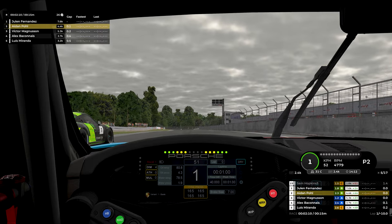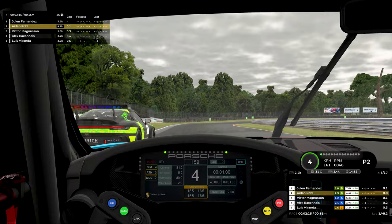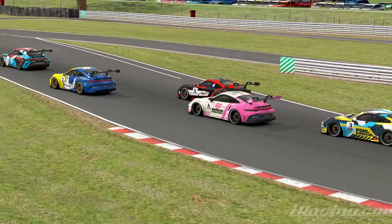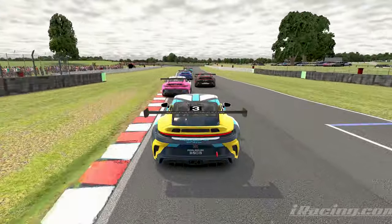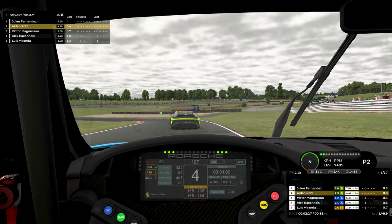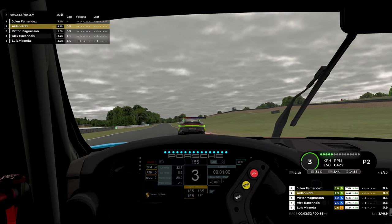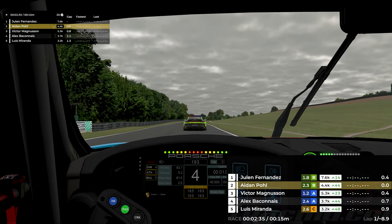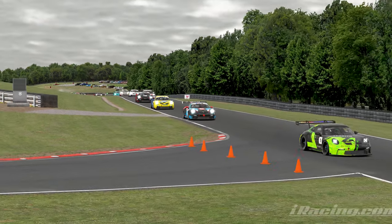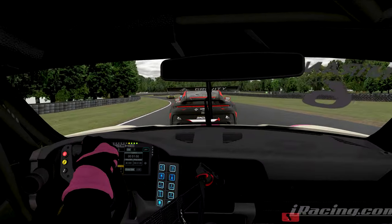Joey has decided to join us this race with about zero practice and has qualified in P6. On lap one, I'm just hoping to separate myself from the rest of the grid, follow behind the leader, and avoid an accident. Look at this launch — it's so good! The launches are so much easier in this car now. Joey stays in P6 as they make it around the first few corners, and we maintain our position in P2.